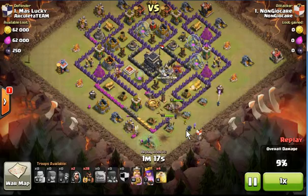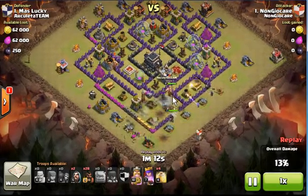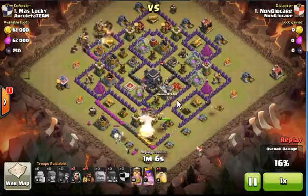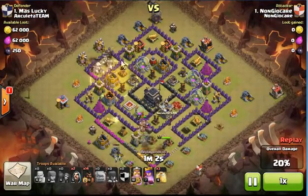As soon as the Golem gets in, I deployed my King and Queen. The King locks on the enemy Queen and the Queen goes down. As soon as I see the Queen going down, I deploy the Hog Riders along with a Heal Spell.